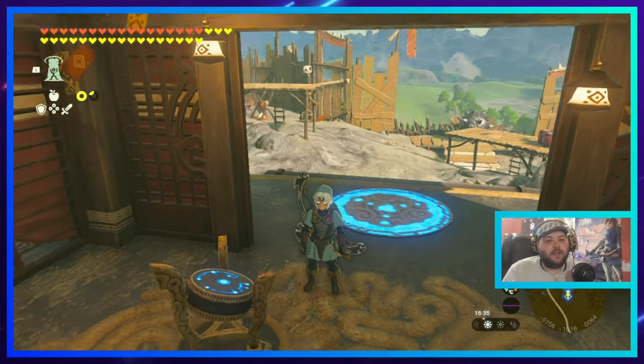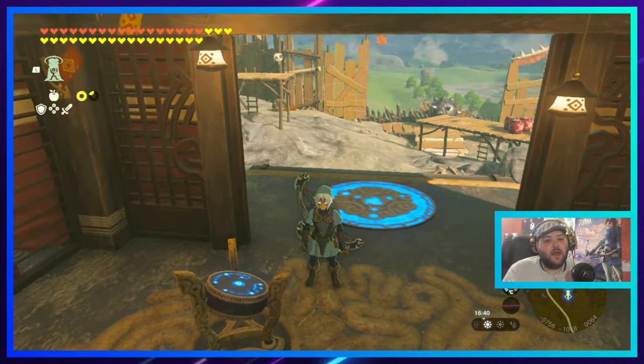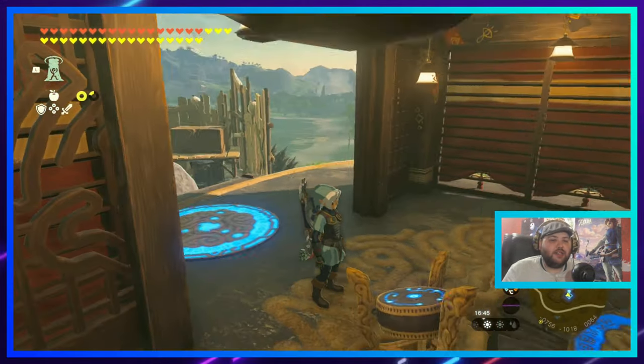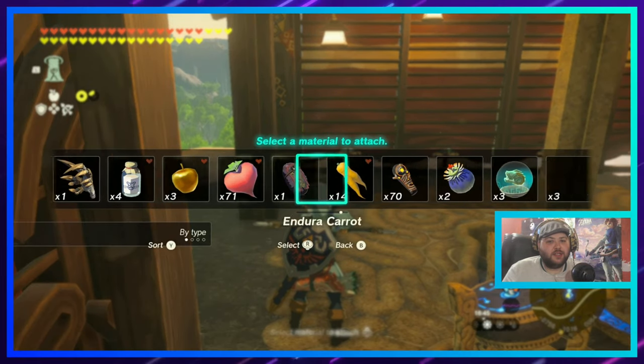A couple of things you're gonna want for this: you're gonna want some bright bloom seeds so you can see inside the depths, you're gonna want a multi-shot bow — really any kind of bow but multi-shot works better — and you're going to want a lot of ancient blades.